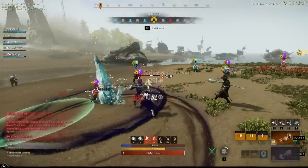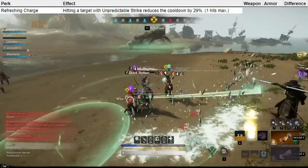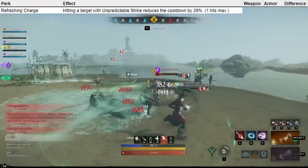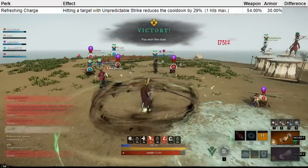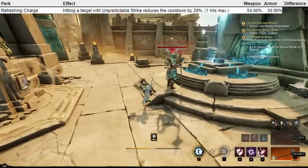The next weapon we're looking at is the Great Axe. The first perk here is Refreshing Charge. Hitting an enemy with Unpredictable Strike reduces the cooldown, and it only counts once per hit so multiple targets don't matter. On your weapon this reduces the cooldown by 54%, while on your armor it's a 30% reduction.